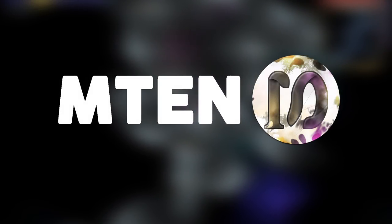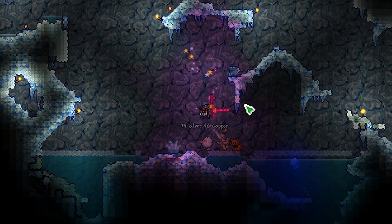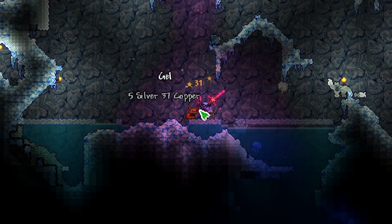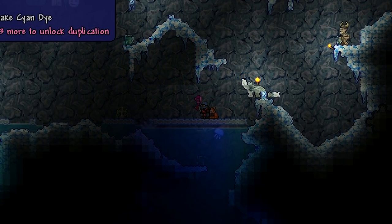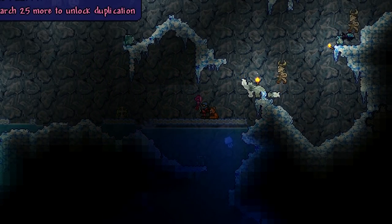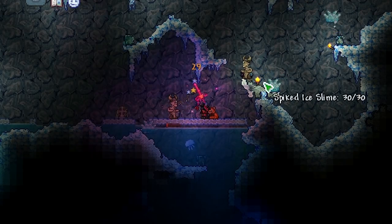Hello everyone, what's going on? It is M10 here, welcome back to another Terraria 1.4.1 video. Today I'll be showing you the new pre-hard mode summoning weapon, the Flink Staff, and the Flink's Robe, which is a new bit of summoning armour for pre-hard mode characters.